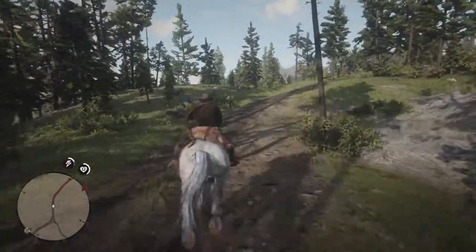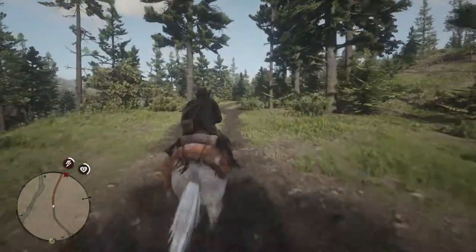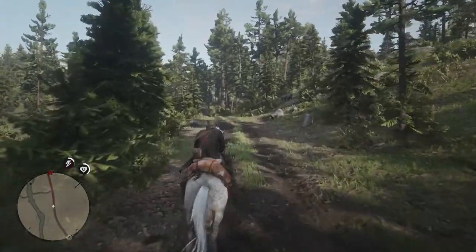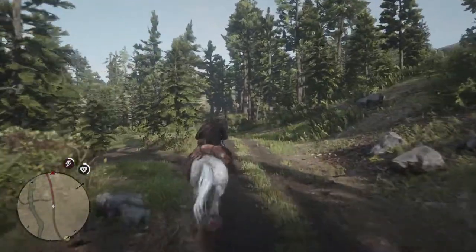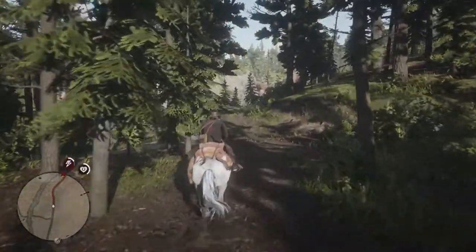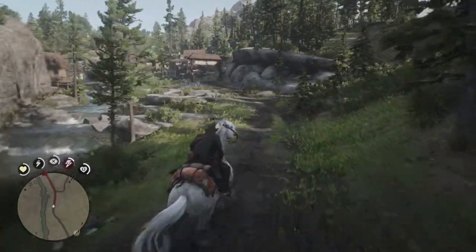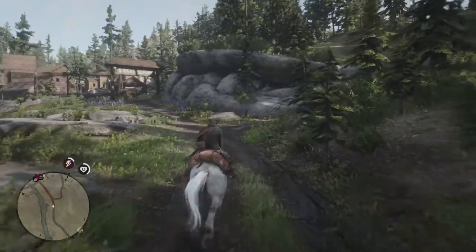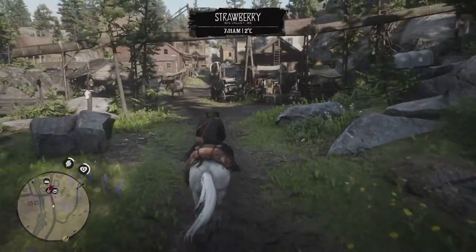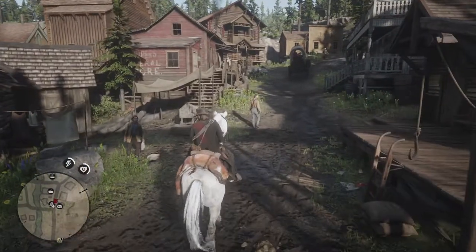So we're heading up here to Strawberry. Horse's stamina is holding up, she's doing well. We're going to have to put a mask on when we go in here. We're probably going to end up with a bounty on our head as a result of this. But anyway, here we are - we are in Strawberry. All right, let's see how this is going to work.